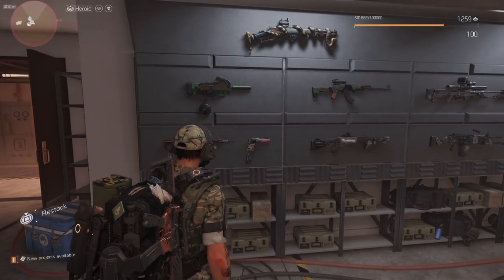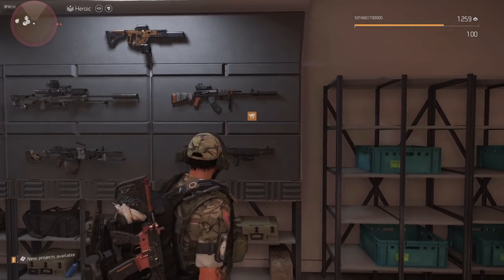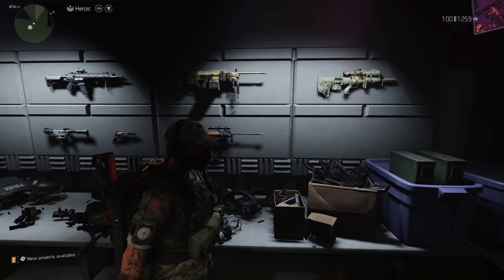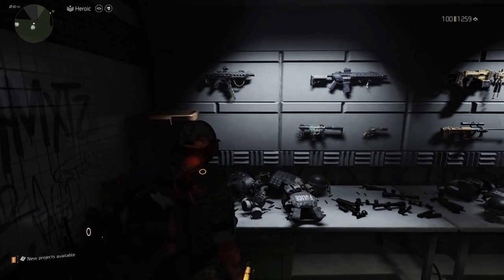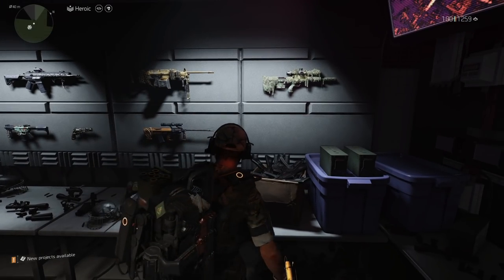Who doesn't want their wall to look like this? You want to be able to walk through your walls and be like, wow, I have every single exotic in Division 2 at the moment — whether it's in Division 2 or with the Expansion Warlords of New York. You can see that I am missing one, and we'll talk about that one in this video too. So let's get into it and talk about how do you get exotics overall.